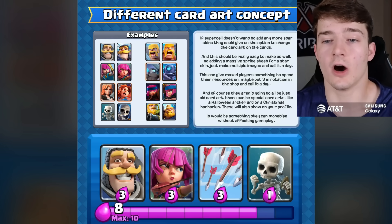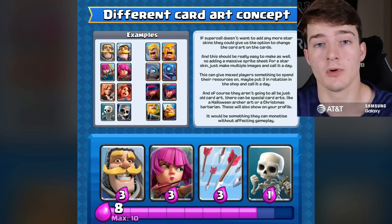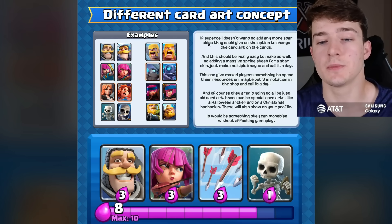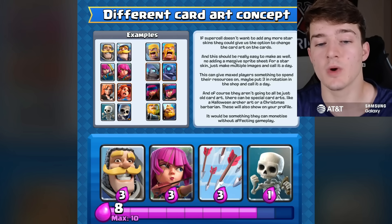The first idea is a different card art concept. As you know, Supercell has kind of stopped adding star level skins for a while now, so star points have been long forgotten. There are different art icons for cards that Supercell has changed over the years — like the Knight, the Archers, and the Valkyrie. What this person is suggesting is that if Supercell doesn't want to add more star skins, they could give us the option to change the card art on our cards, and it should be really easy to make — no adding a massive sprite sheet, just multiple images.